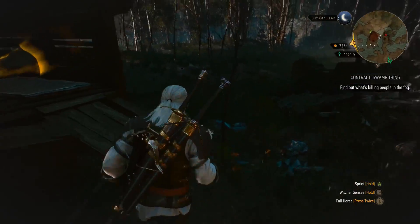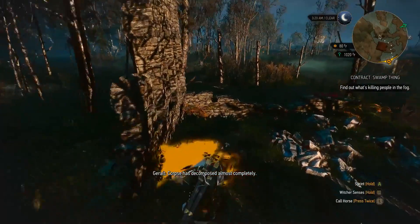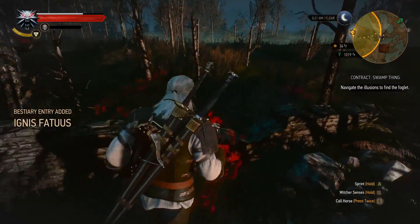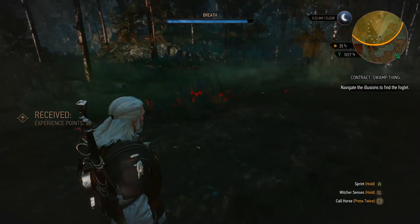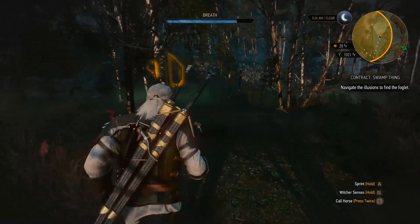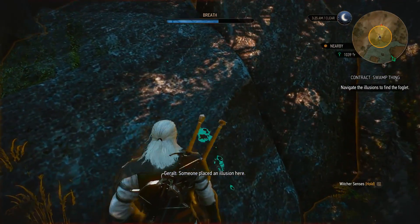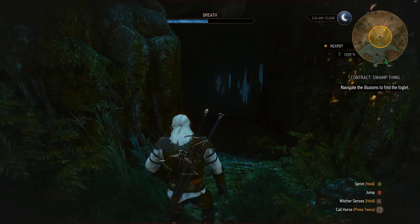Is there anything? Oh, there it is. Corpses decomposed almost completely. Looks like I'm dealing with an old foglet hiding behind an illusion. Need to follow the sand trail. I need to erase that illusion, and need to go inside.